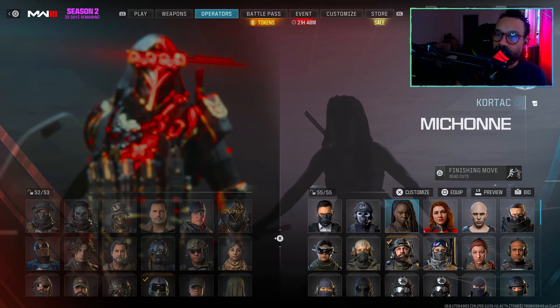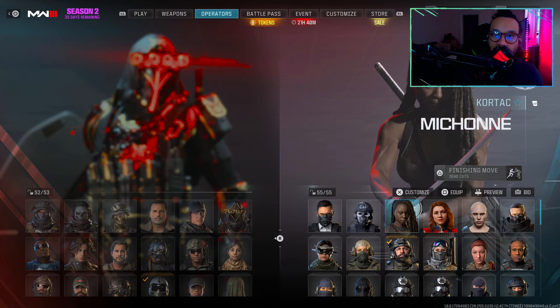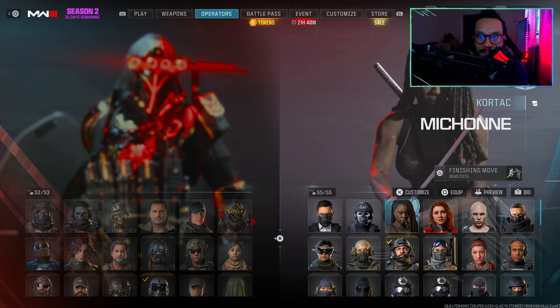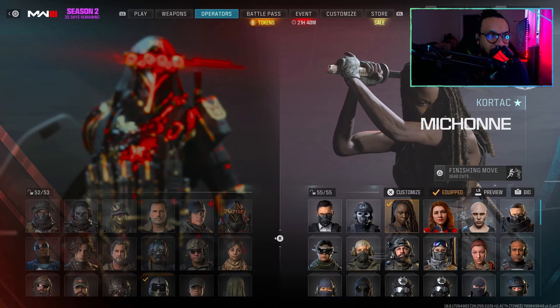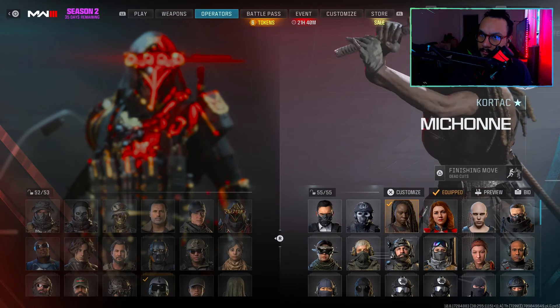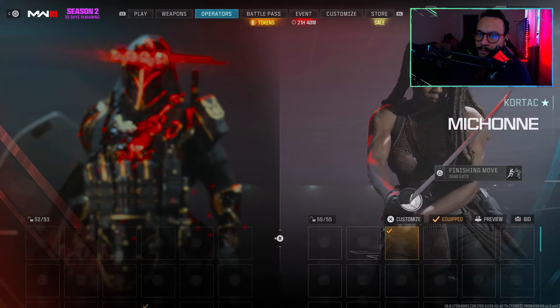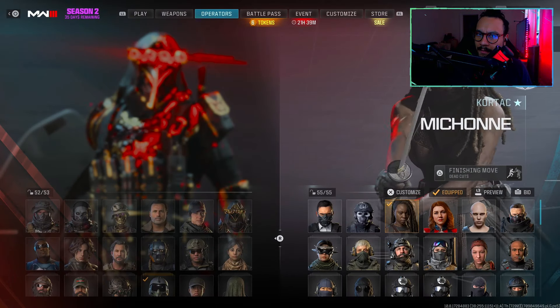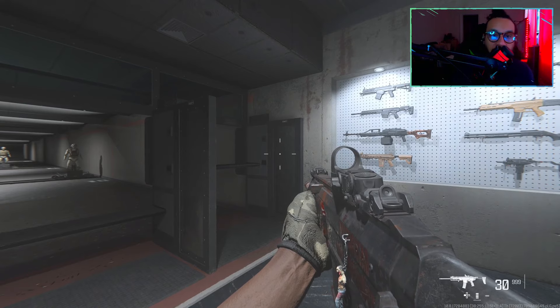Michonne is part of Cortac — here's her walk-in in the menu. I wanted to check her voice lines, and yes, the actual actress does them: 'Anger makes you stupid, stupid gets you killed.' And 'Fight the dead, fear the living.' Very nice.